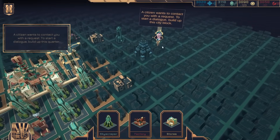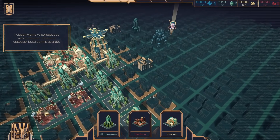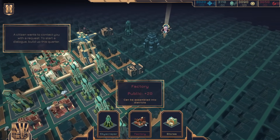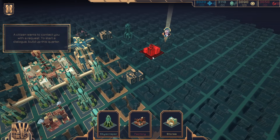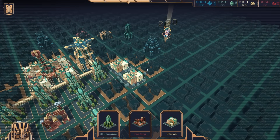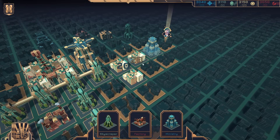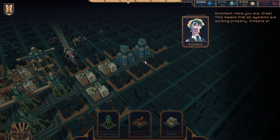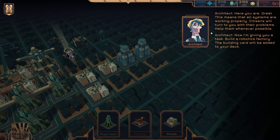So he wants me to go out here. We'll leave that for a second then. I don't have too much — I guess let's do stores, and more stores, and then ministry. Here you are. Great. This means all systems are working properly. Citizens will turn to you with their problems — help them whenever possible. Now I'm going to give you a task: build a robotics factory. The building card will be added to your deck.